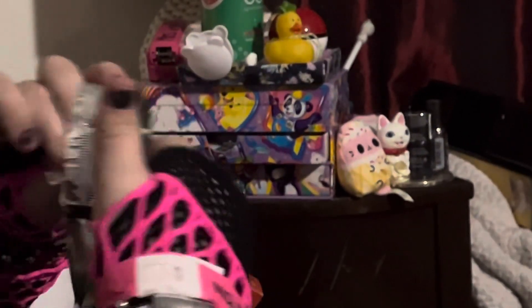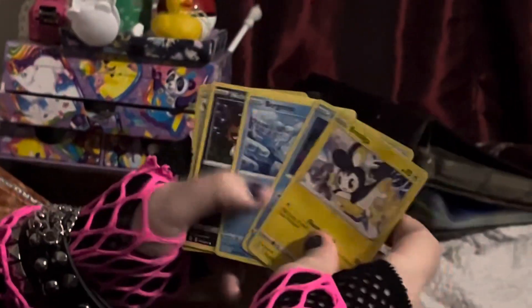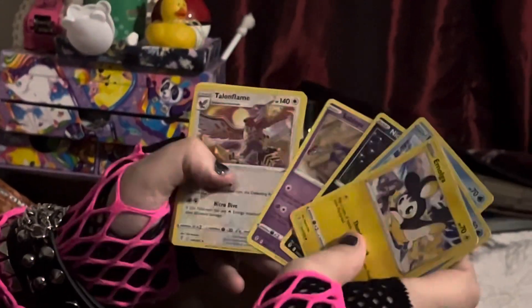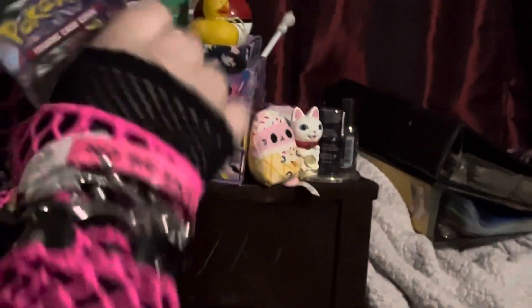Here we got the Duraludon Evolving Skies pack. No hit. So we got a Sableye and a Talonflame, and just a Wishiwashi — no one really cares about him. And we got the other Evolving Skies pack here.